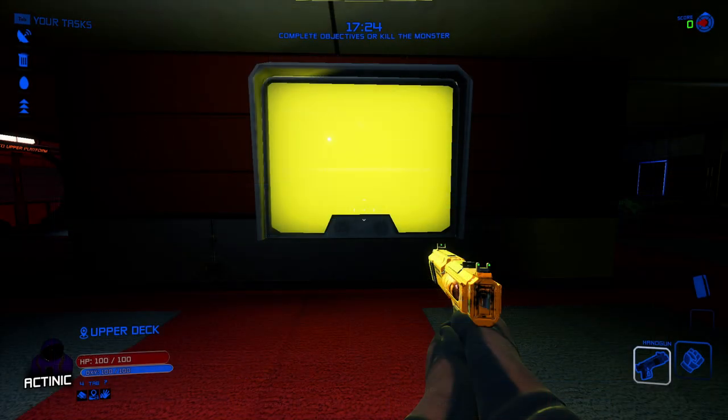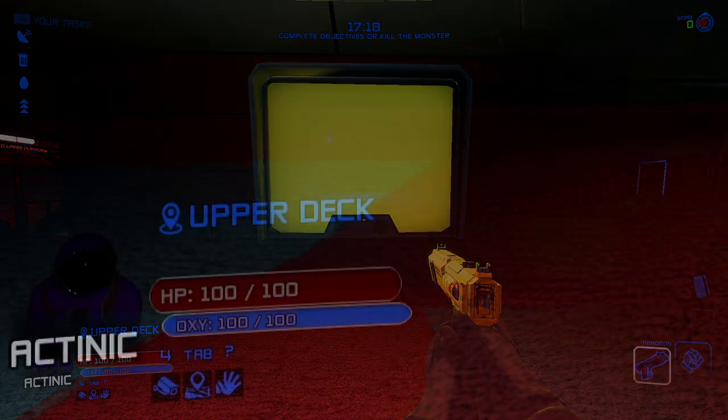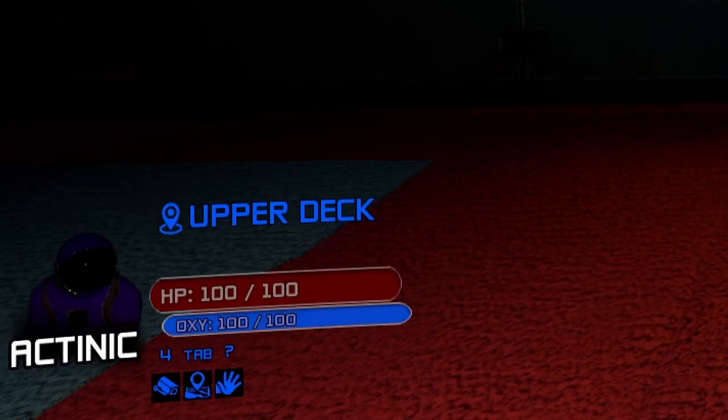Now let's get into the actual game. The most important piece of information when the round starts is your new name and color. This is displayed in the bottom left of your HUD, next to your health bar. Every round you are given a new codename and color. It is important to keep these in mind because this name will be used when people reference you in conversations — it is essentially your new identity.